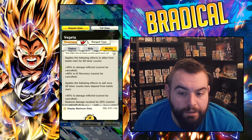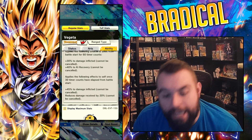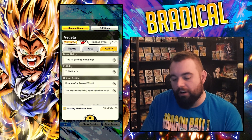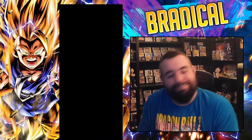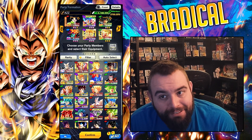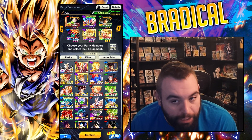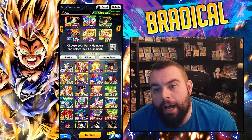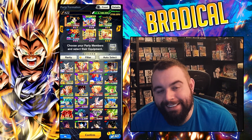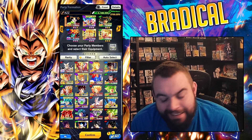Applies the following effects to itself once the timer counts have elapsed from battle start: 45% to Damage Inflicted cannot be cancelled, reduces Damage received by 20%. It's not horrible. It's really his stats that are just really poop. We're going to get in, we're going to do it. Hopefully Goku is enough. You can see I got more stars in my Broly — I'm not going to say I went into the banner again, but I went into the banner again. Hopefully we'll face a lot of those mono-purples.